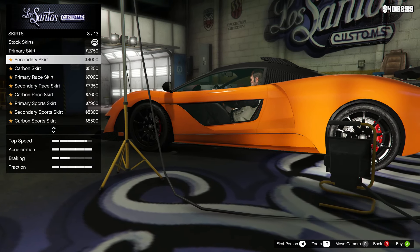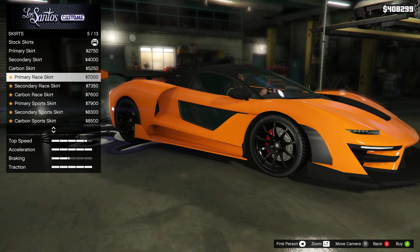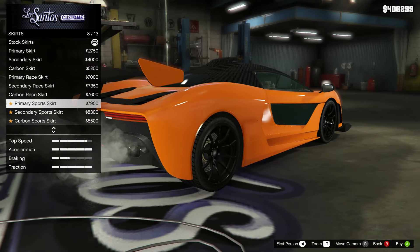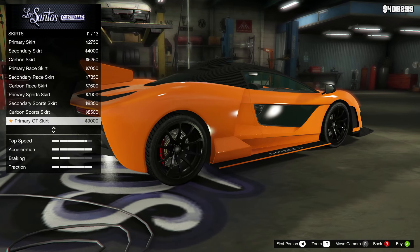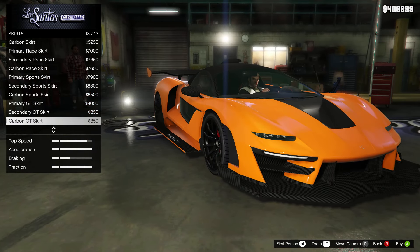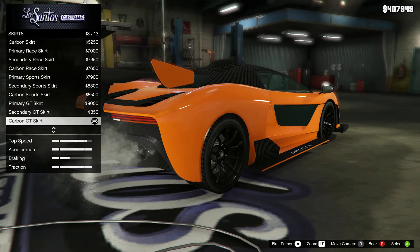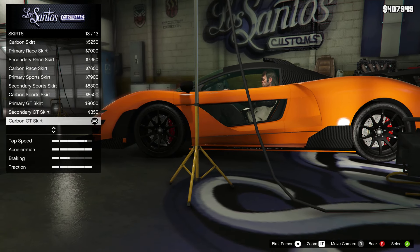Skirts — what do we got for skirts here? Nothing really that changes. Oh, nevermind! Oh, the GT — this looks nice, let's put this on. Literally everything sticks out, we're making this a really supercar. Oh my god, okay so carbon GT skirt — we've got that on.